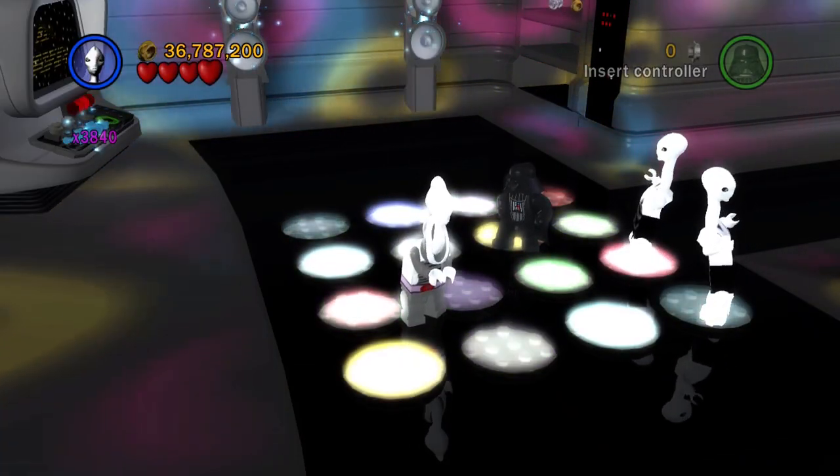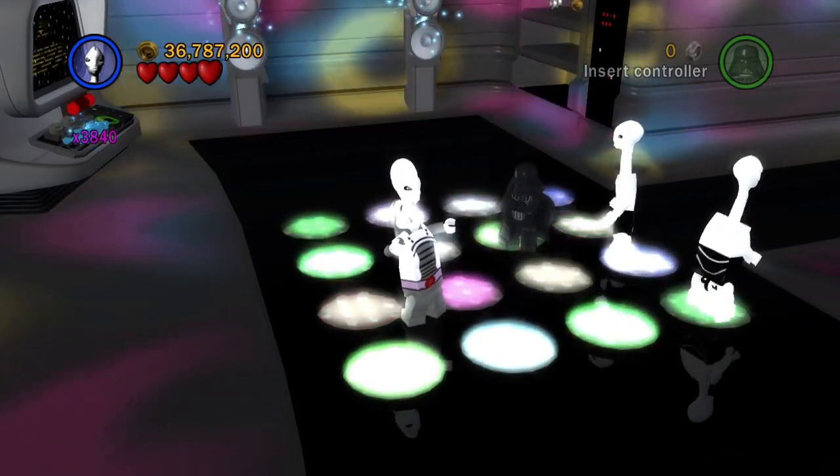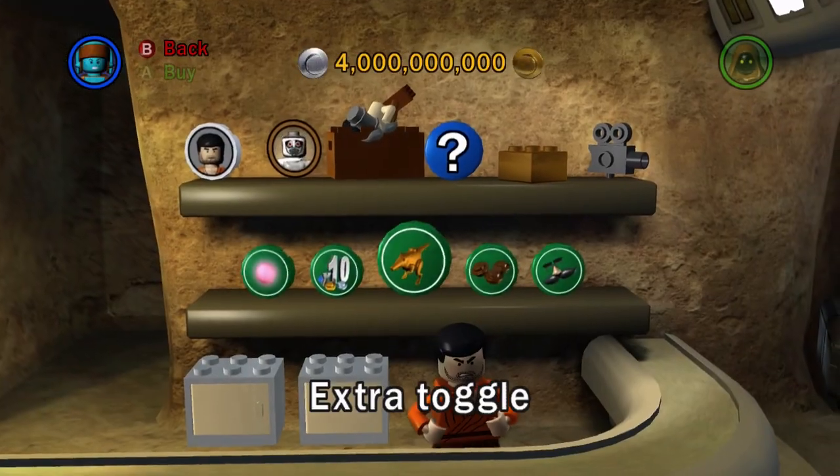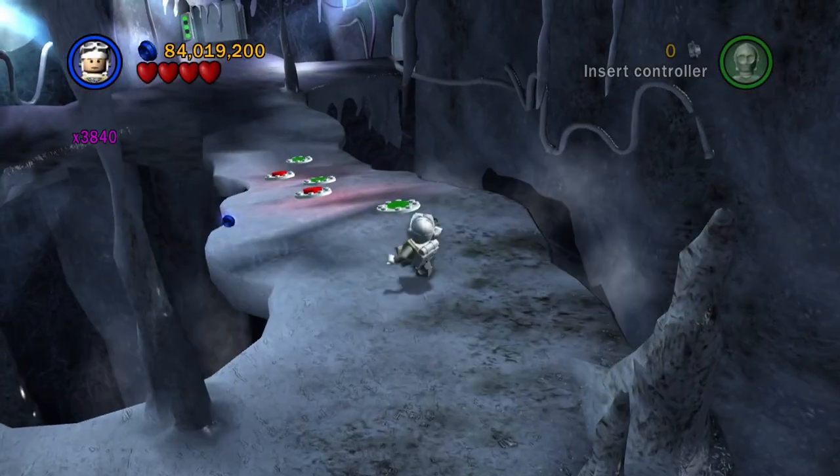There are some cool characters this extra adds to the game though, like the Scout Trooper, which should really be a playable character by default — it's just a Storm Trooper clone, but what do you expect? I should mention that some extras in the game are unlocked by default, meaning you don't have to collect a red brick to unlock them, namely Extra Toggle and Toe Death Star. Thanks for watching, see ya!